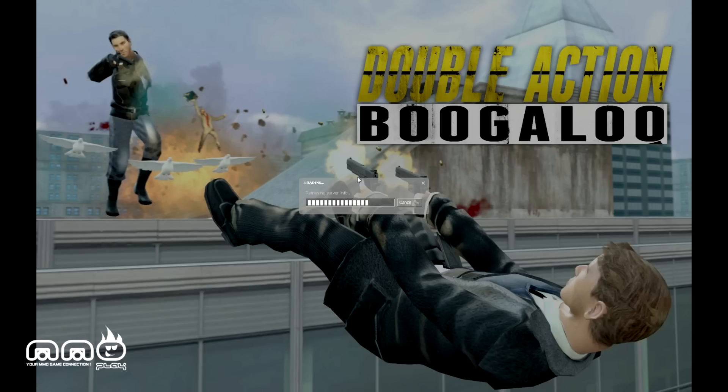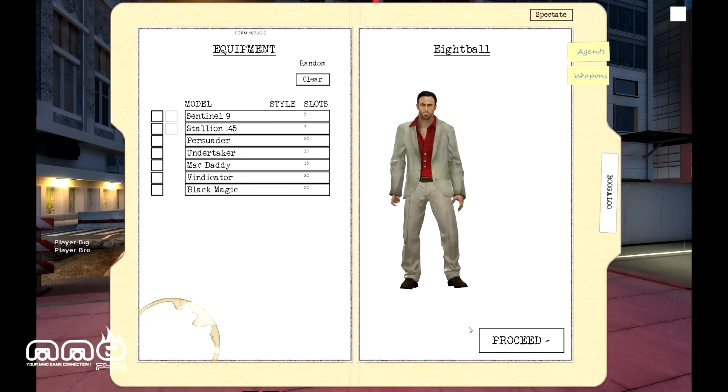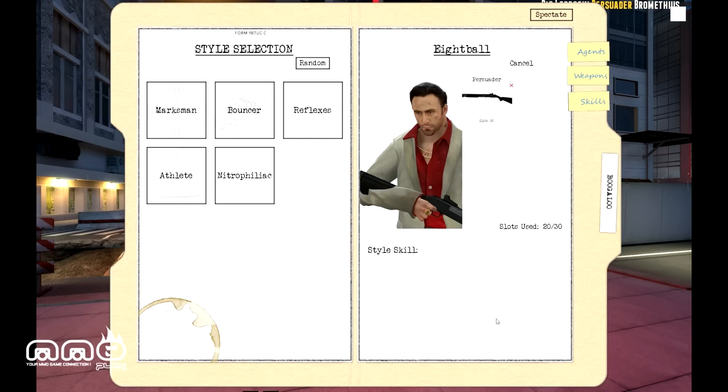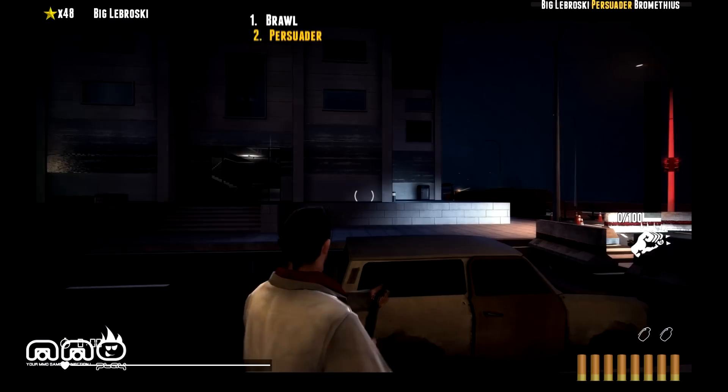We're going to load up the next match — that one had just ended. I can choose between these characters again; I'm going to take 8 Ball and go with the shotgun. Shotguns always seem like a good start. You can also choose your different style, which gives you different passive perks.